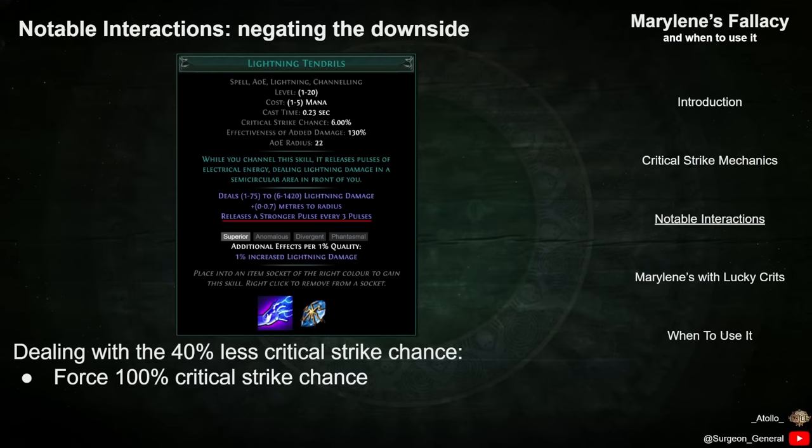Additionally, the Lightning Tendrils skill contains the line 'releases a stronger pulse every 3 pulses.' This stronger pulse is guaranteed to always crit, allowing players to scale Critical Strike Multiplier without worrying about Crit Chance.